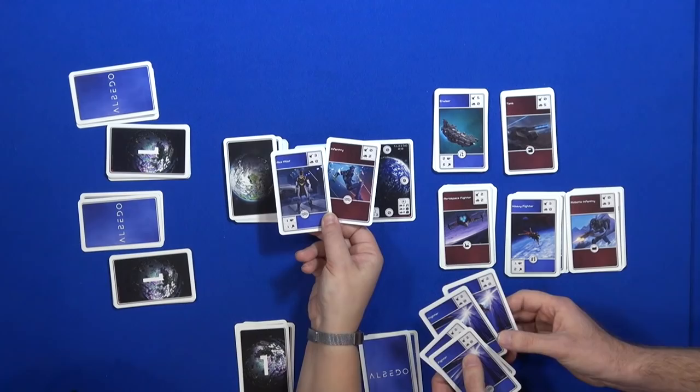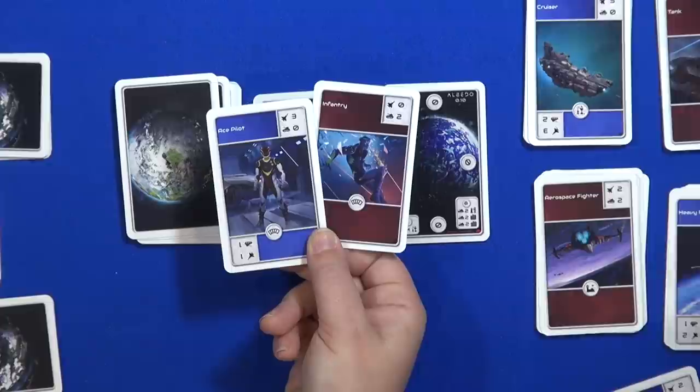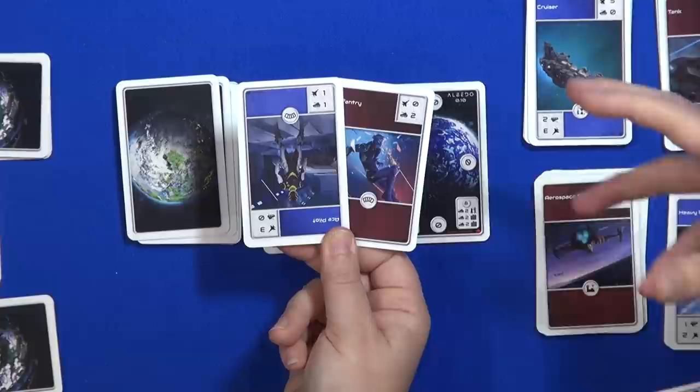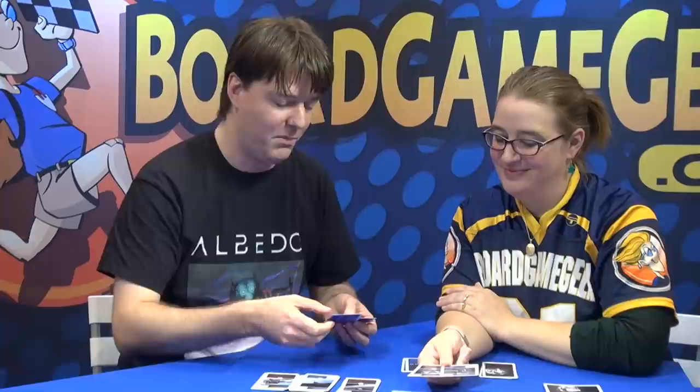All of these — the blue cards are the spaceship cards. They are good for air/space combat superiority, but you can retrofit them simply by rotating them. Now the ace pilot has a bomb loaded out on his spaceship and he has one point of space combat power and one point of ground combat power.